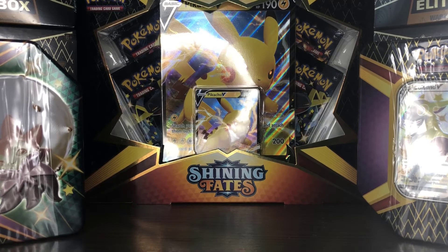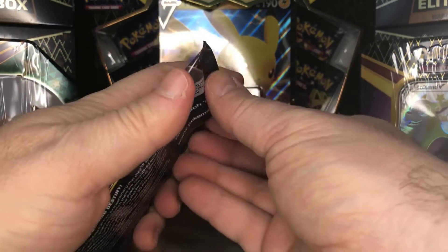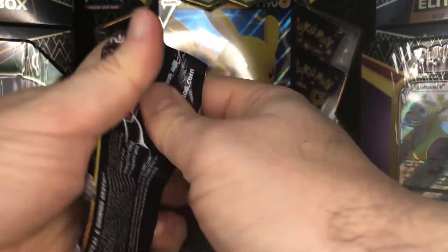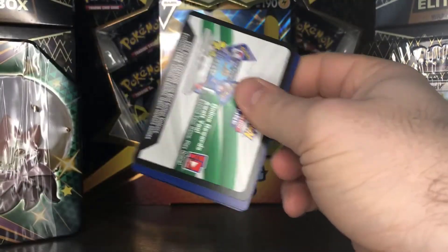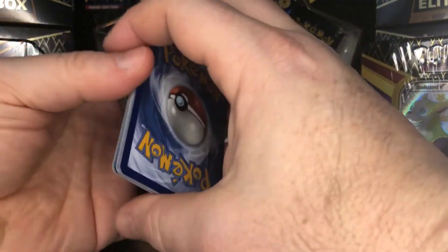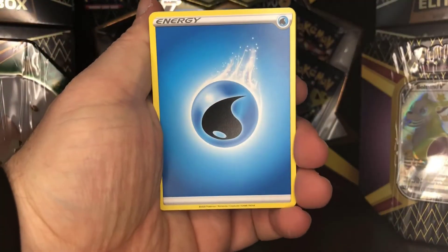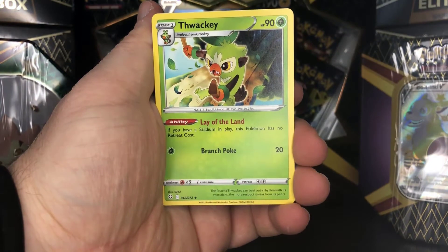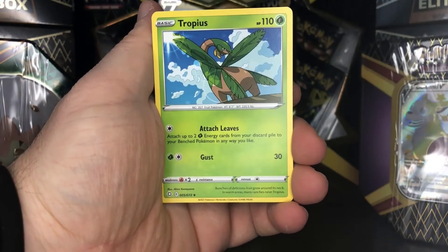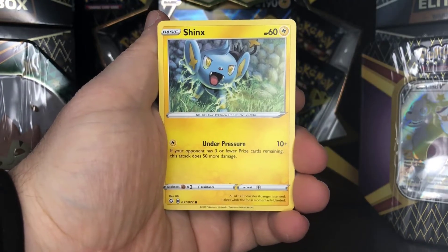I literally just was packing up from the video and realized there was still one pack I didn't open because apparently I cannot count. So we're going to have a bonus opening here at the end of this video — partly because I'm lazy at editing and partly because I'm just blind apparently. We do get a water energy, Thwackey, Tropius, and Rotom as our uncommon cards.